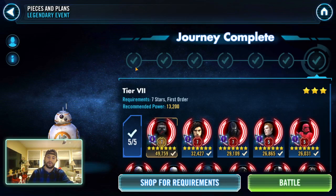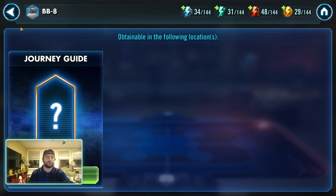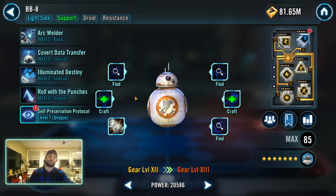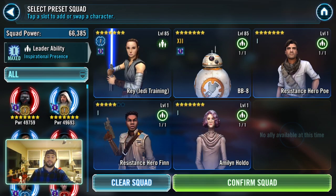BB-8 is also a journey guide character and you just need First Order for that event — you don't need insane First Order to get it. As you know if you follow the Fat Phil approved farming guide, your first galactic legend becomes Kylo Ren. So you're going to get Supreme Leader Kylo Ren and can eventually circle around and get BB-8 easily. He's really not that difficult to obtain, so I don't recommend getting Rey first. My assumption is you'll have at least some semblance of a First Order team to get BB-8 to seven stars.